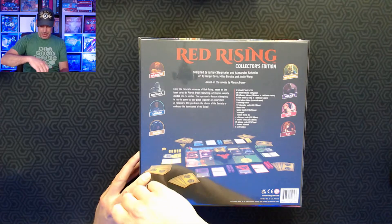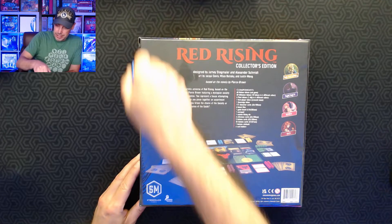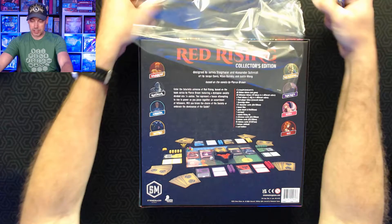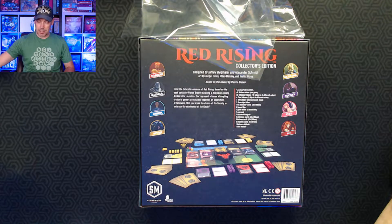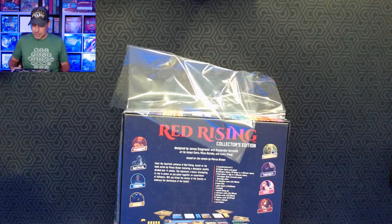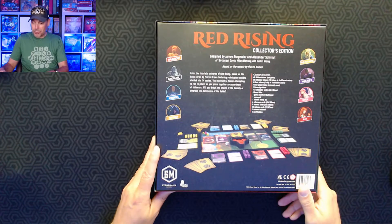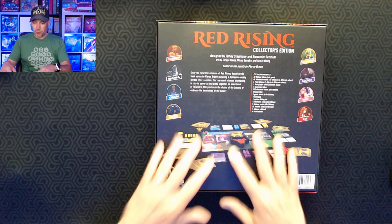Looking at the box, it says we're entering a futuristic universe of Red Rising based on the book series by Pierce Brown, featuring a dystopian society divided into 14 castes. You represent a house attempting to rise to power as you piece together an assortment of followers. Will you break the chains of society or embrace the dominance of the golds? In terms of components, there are 80 Helium tokens, which are the Red Gem, 60 Influence tokens, 6 Fleet tokens.